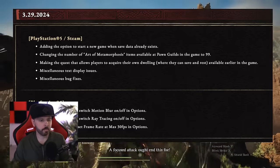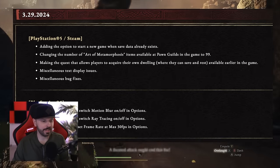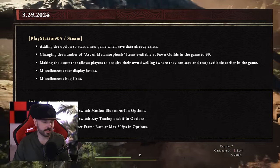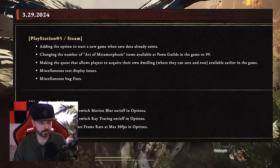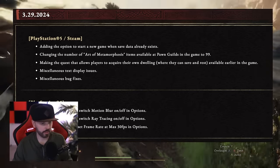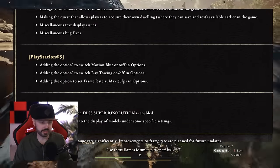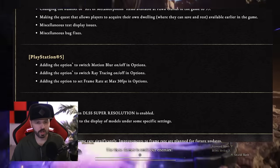They changed the number of art metamorphosis items available at the Pawn Guilds in the game to 99. They're also making the quest that allows players to acquire their own dwelling — where they can save and rest — available earlier in the game. There are also miscellaneous text display issues and bug fixes.